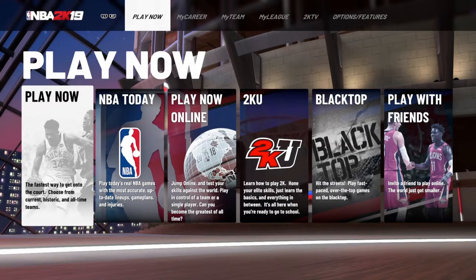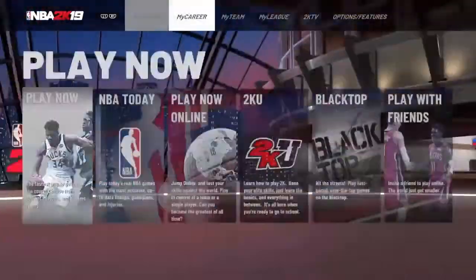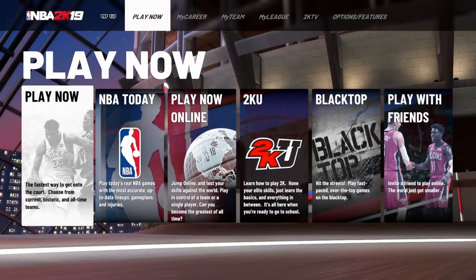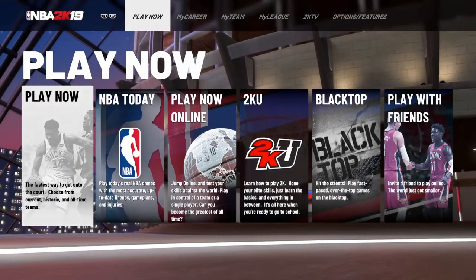Let's get started with the main menu. I like how they did this layout this year. 2K18 was kind of plain, just on the left side straight, but I like how they did it along the top this year. It looks pretty cool with the movements — it's like you're in a stadium with cities in the back.